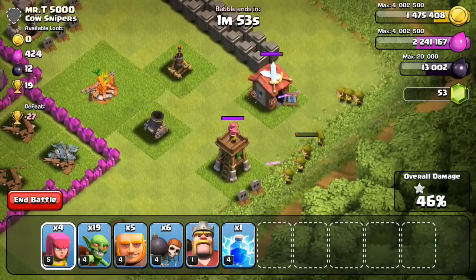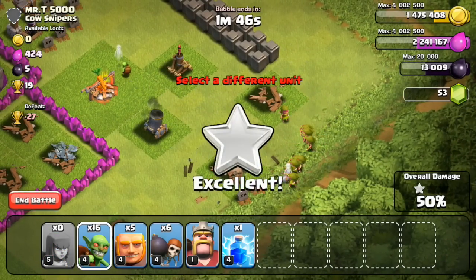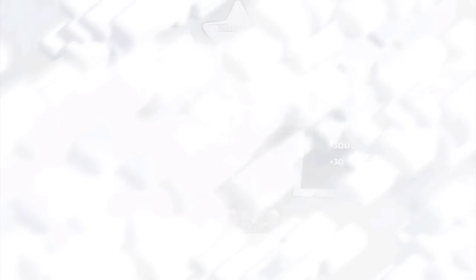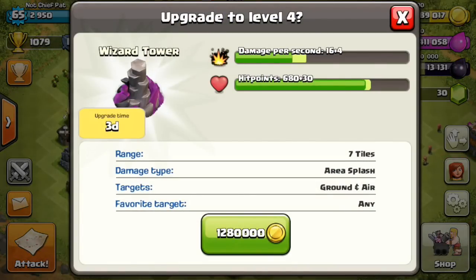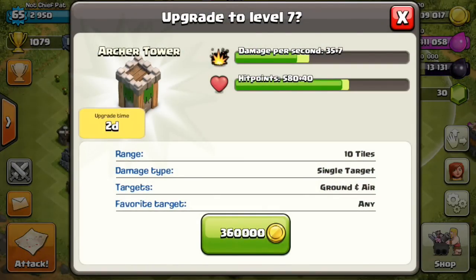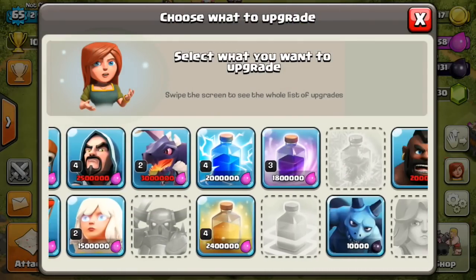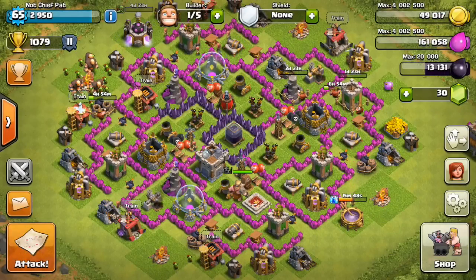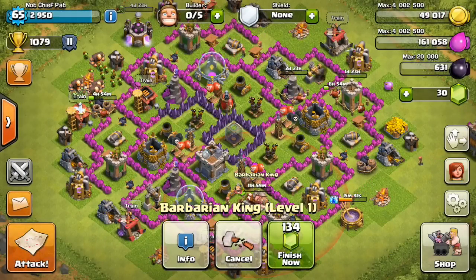I was able to steal all the resources inside that bottom compartment. At 46%, since I'm so close to 50, I went ahead and went for the two-star — 12 trophies and over 500,000 resources, another solid raid. If you can get over 400,000 or even 350,000 resources a raid with armies that are really inexpensive, you're doing an amazing job. I upgraded the wizard tower, the archer tower, and decided to upgrade the goblins since they're a crucial part of my army. I also finally upgraded the Barbarian King to level 2, one step closer to level 5 and the Iron Fist ability.